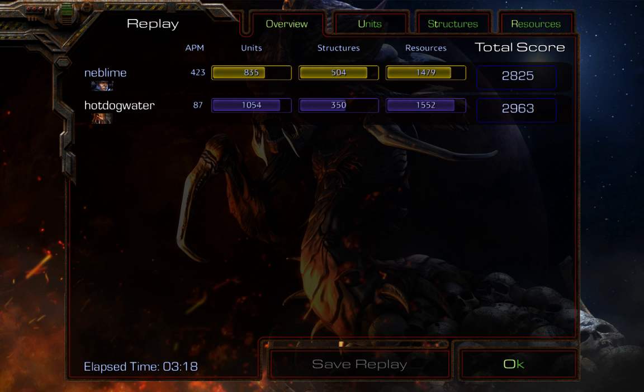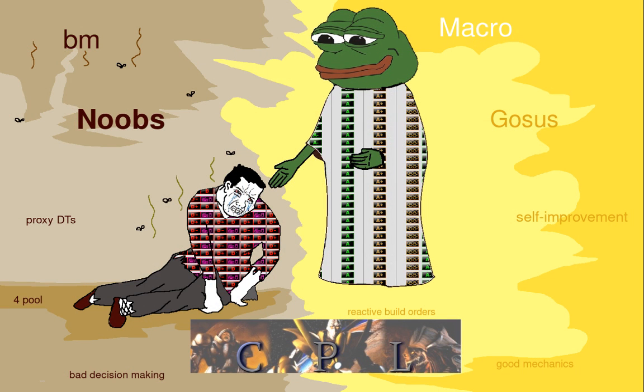It was a quick zergling-speed build — actually into a lair and second hatchery — but obviously a very aggressive build and it paid off. I was actually kind of disappointed, I was hoping for another TvZ macro game. Hot Dog Water, mixing in cheese in best-of-threes — we weren't expecting it, so that's when cheese is most effective. You don't really see a ton of cheese on that map from my experience watching, but mixing it in — best of threes makes it work.